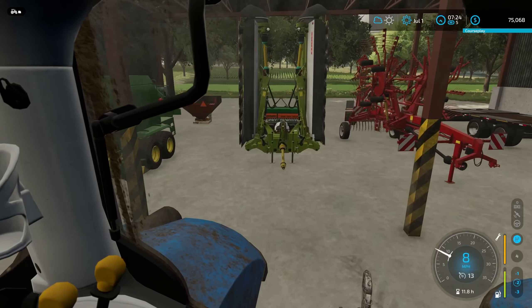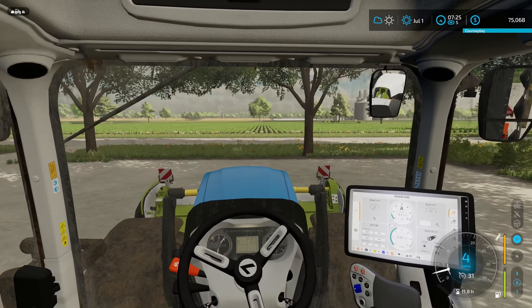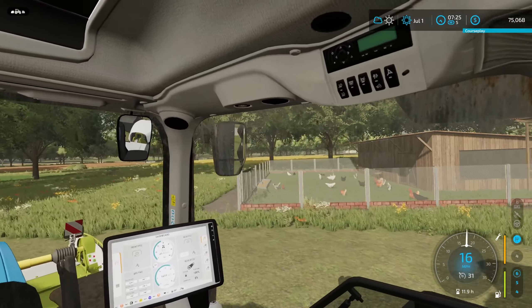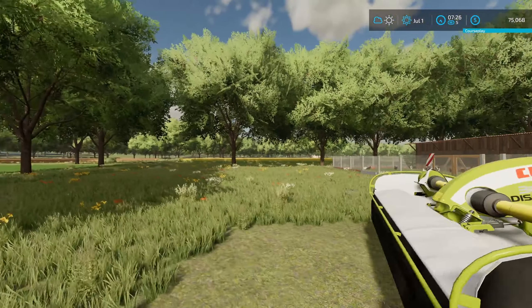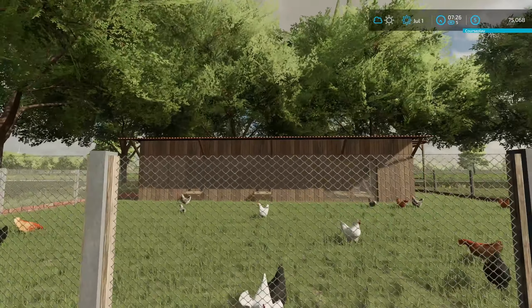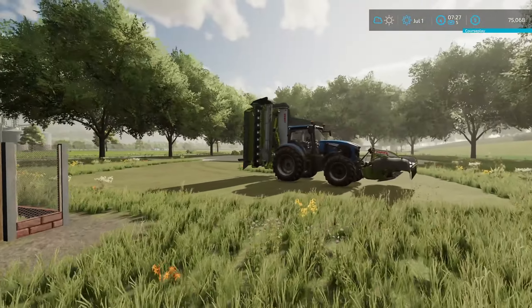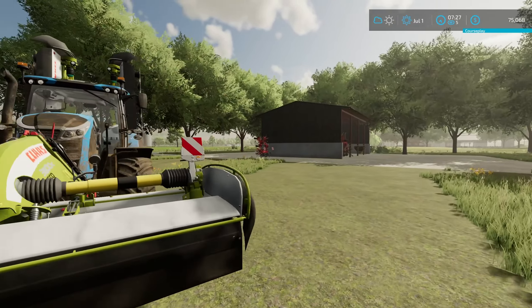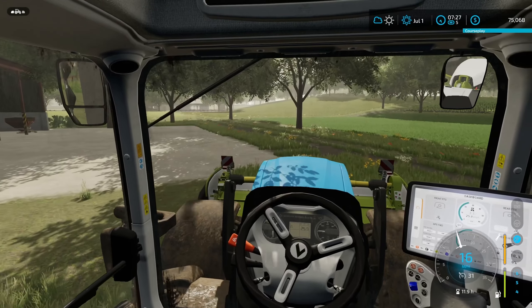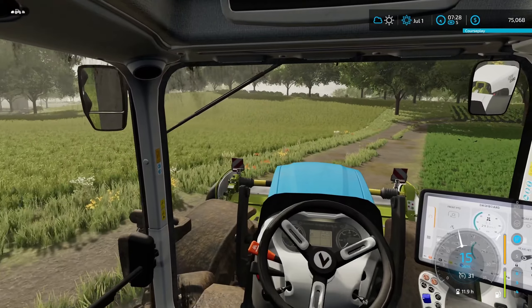If we get anything above eight bales off that field now - the one where we combined the two into one - that will make me happy. I'll quickly show you the eggs; there's nearly a thousand eggs now. They've been making eggs quite well. I still need to put the eggs into the trays - you'll see there's still more eggs on the shelf and we've got a couple of cartons there, which is great. The farm is doing well, definitely achieving its goals, moving forward.